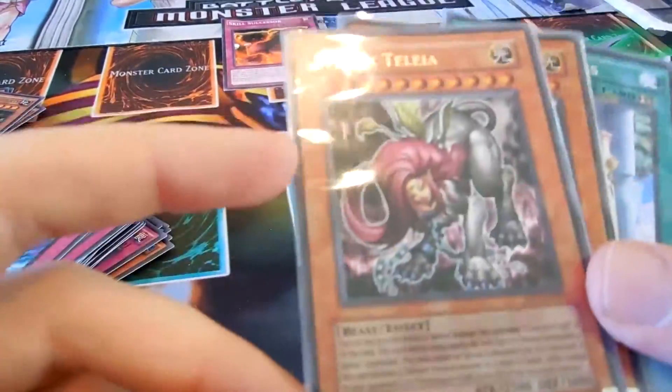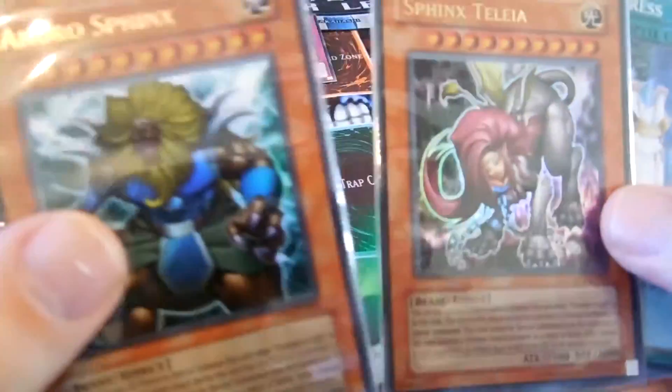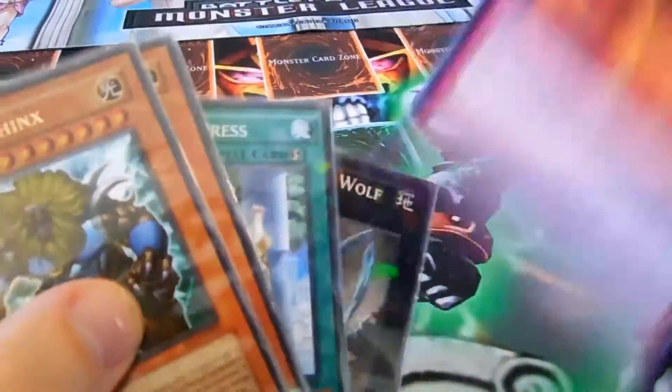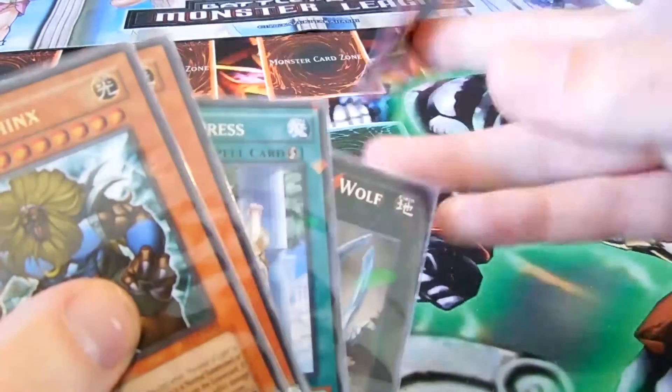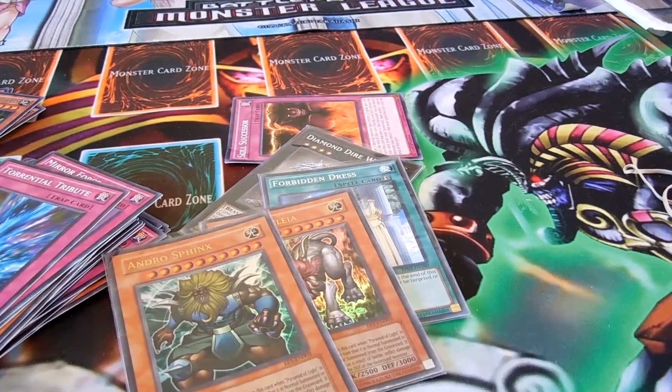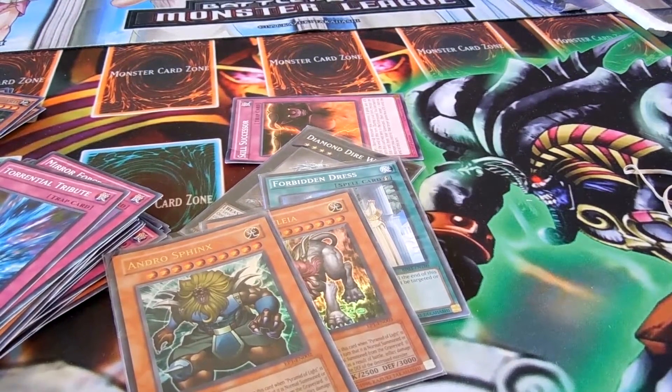These are actually in really good condition. I don't have a lot of these in good condition — most of the time they're banged up or used. These are some of the hardest cards to pull off in the game. And one really badly damaged Skill Successor — that's probably the best thing I pulled. Anyway, let me know about that. I love to do random little openings like that. So yeah, that's all I have for today, for this video at least. Until next time — 836 — and peace out.